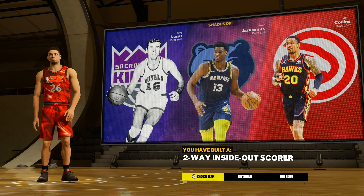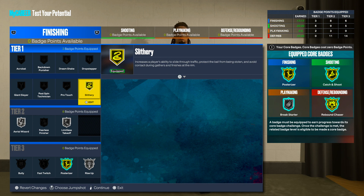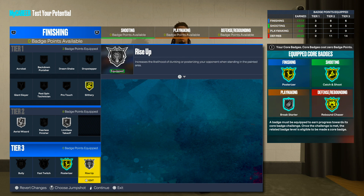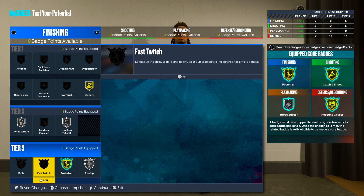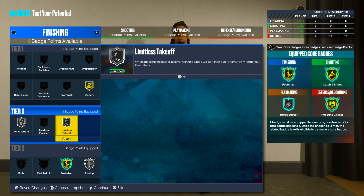For finishing badges, run gold Slithery Finisher — we have driving dunk so we want to avoid contact on quick drop-offs. Gold Posterizer for contact dunks — core this badge so you don't lose badge points. Rise Up, of course, or Fast Twitch if you prefer faster dunk animations. Aerial Wizard is one of the best added badges — the green window is so wide it's almost impossible to miss lobs. Limitless Takeoff on silver works great with the quick drop-offs and many dunk packages.